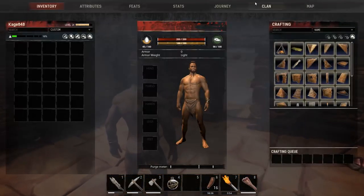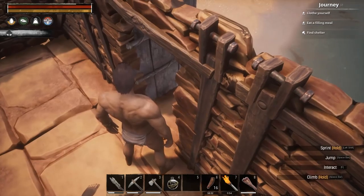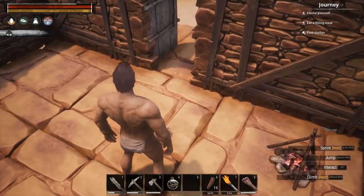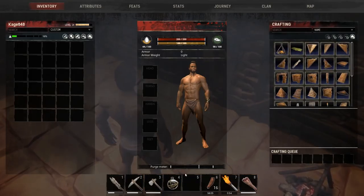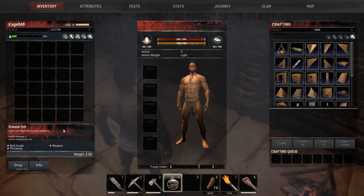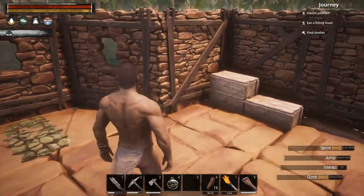I had someone in between videos get stuck in my foundation trying to attack me. I made a bow and shot them because I couldn't hit them with my sword, and they dropped a grease orb which I think is some kind of grenade — that seems pretty cool. I also finished the walls and made a bunch more boxes in my base. The boxes do stack.